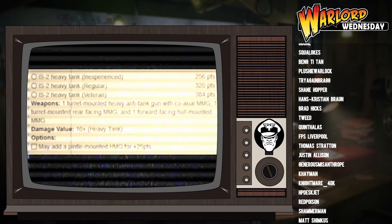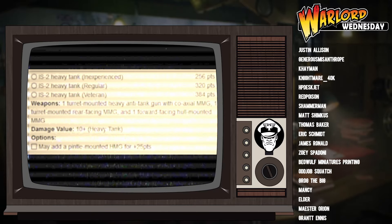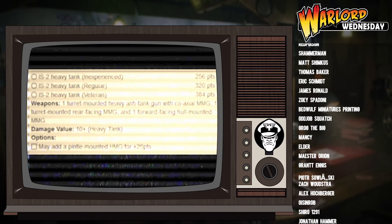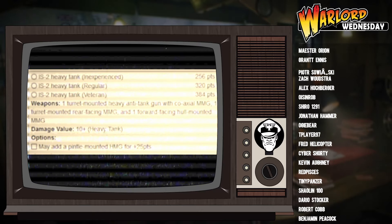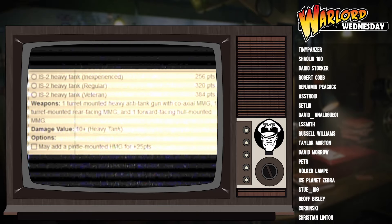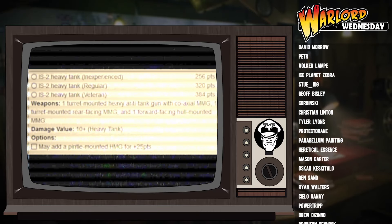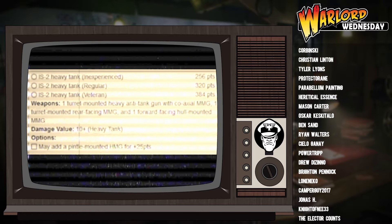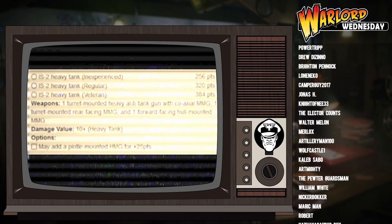As for its weapons, the IS-2 comes equipped with a turret-mounted heavy anti-tank gun with a coaxial MMG, one turret-mounted rear-facing MMG, and one forward-facing hull-mounted medium machine gun. You may add a HMG onto this vehicle for 25 points, giving it the potential to have four machine guns and that big cannon as well.